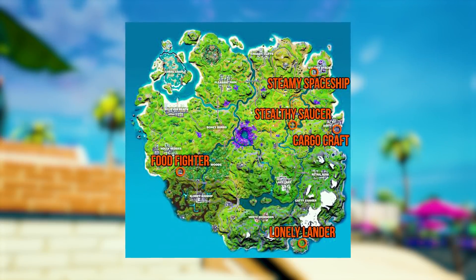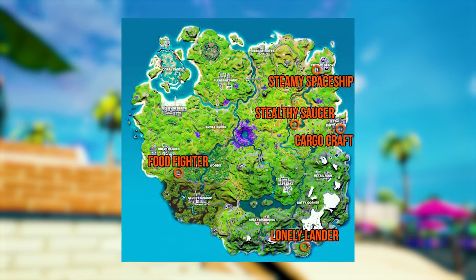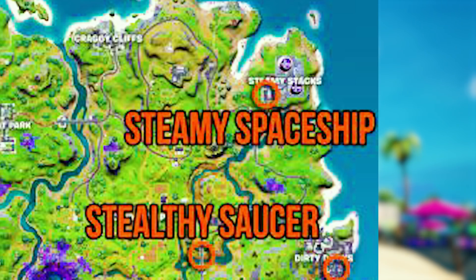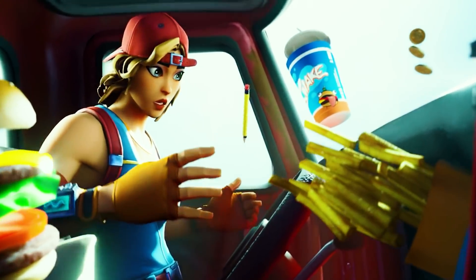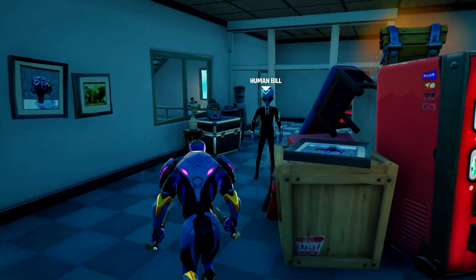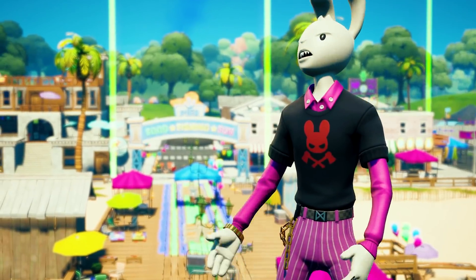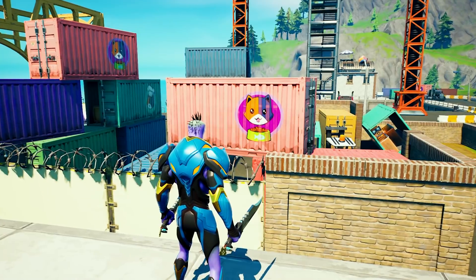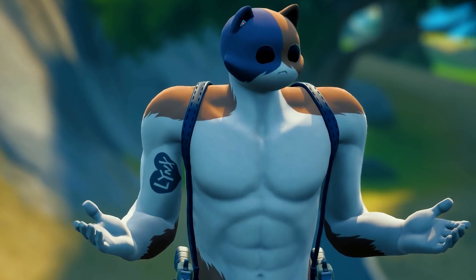Recently, leakers have released a map that shows the Season 7 island with all of the POI names on it. You can see that Steamy Stacks is titled 'Steamy Spaceship,' which means the UFO will probably be raised from the depths by the end of the season. There's also the new Human Bill NPC located in Steamy Stacks — and spoiler alert, he's not actually a human, he's an alien. And he asks you for tuna-flavored kitten food. What's with all the cat food?